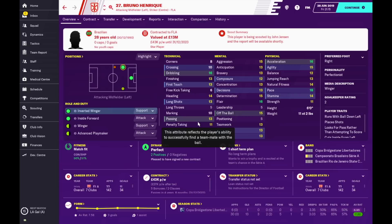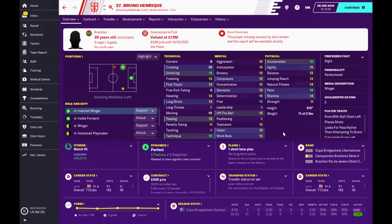Last but not least is Bruno Henrique — he's a target man but you may want him on attack duty. His acceleration, pace, off the ball, flair, and dribbling make him a dangerous player. What lets him down is his physicality — his jumping reach is only 13 and his strength doesn't help. But because he is six foot he's still a nuisance, he's good in the air, with decent composure and first touch. He also has a minimum release clause currently at 26 million pounds.